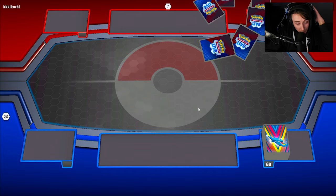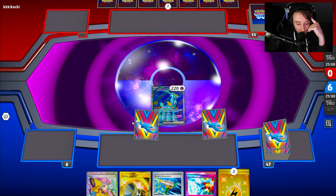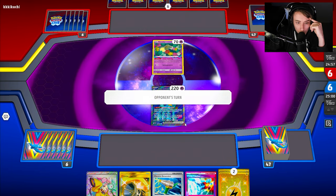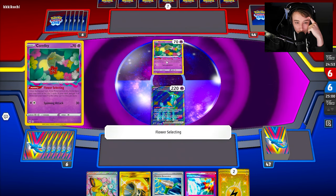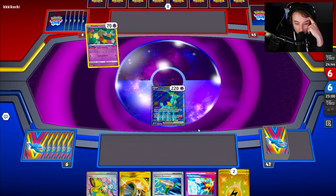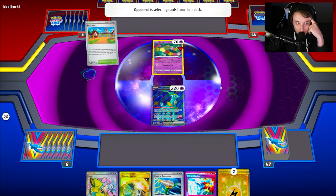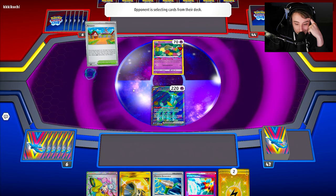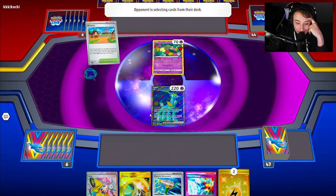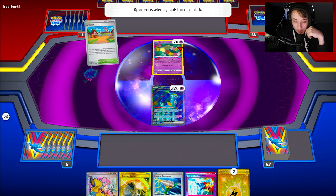Into game number two with Iron Hands — we had a really strong game last game. If we can top deck something like a Nest Ball, Techno Radar, or Arven, that would be huge. We're playing against Lost Box, and we should inherently have a good matchup just because we can take two prizes on Comfey. My opponent is playing Roaring Moon Lost Box, so we can Arven for a Miraidon, which is huge — that means we'll have a Pokemon we can actually get into play and start attacking with.